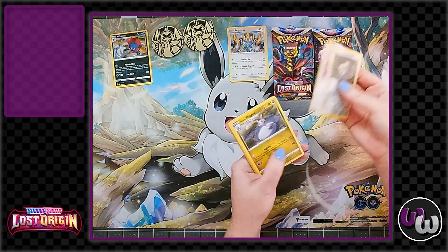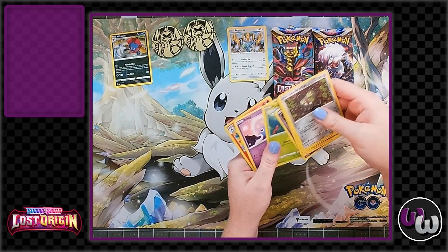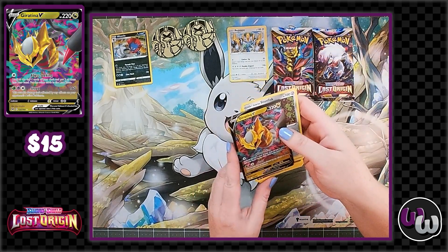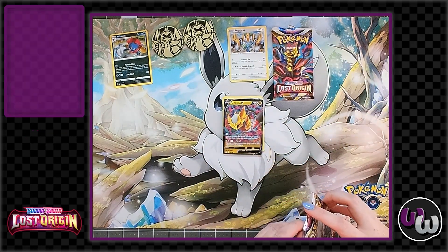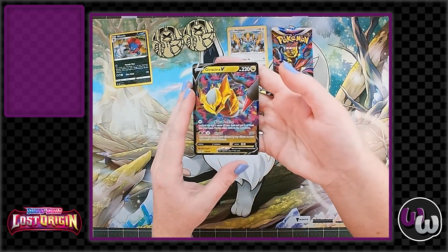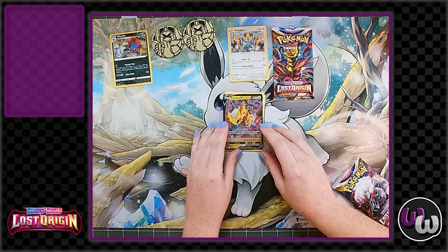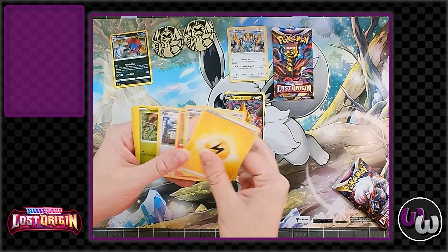I'll start off here with Stunfisk. Ooh — Giratina V! Not bad. Just for the record, the Giratina V is currently a $15 card. That price is probably going to come down, but depending on the meta you're looking at maybe five to ten bucks — that's not bad. I do like some of these newer meta cards that are valuable even when they're just V cards and V-Stars.